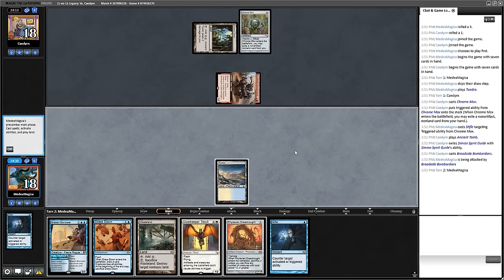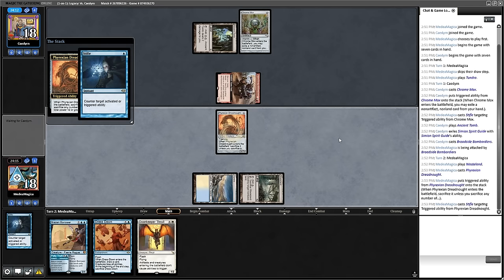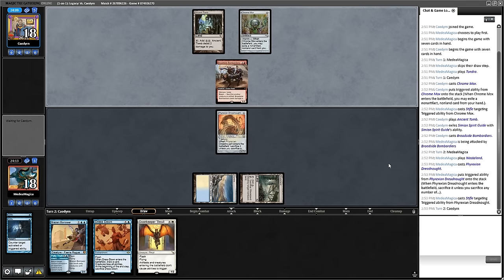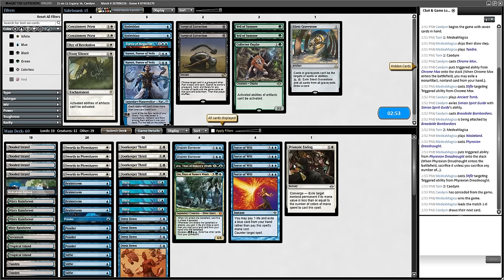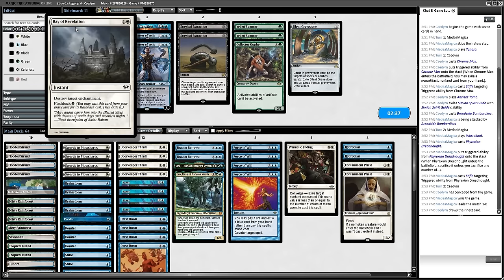Doorkeeper Thrall can just die to Broadside, so that probably means we're just producing our 12/12 and saying — can you beat this? I can Wasteland the Ancient Tomb in a minute and Brazen Borrower something out of play. Doorkeeper Thrall is still on the table. Yeah, we just did the thing. What an incredibly high-paced match. Hydroblast — great. Containment Priest — actively good. Ray of Revelation blows up enchantments — I could do something like that as well.